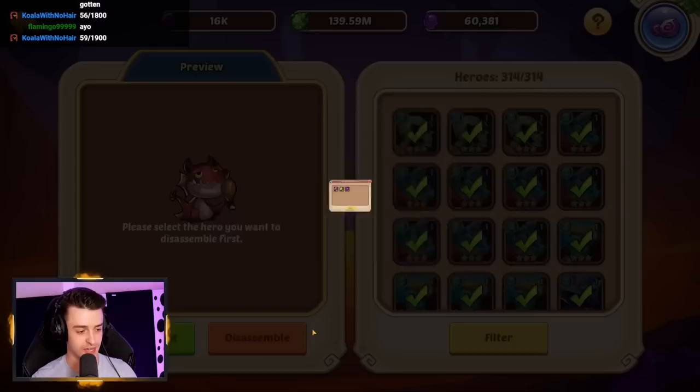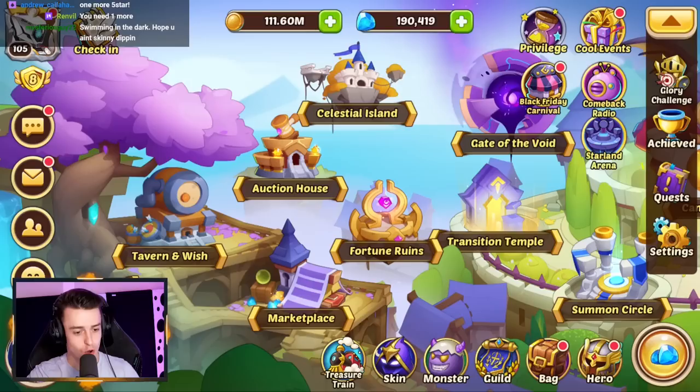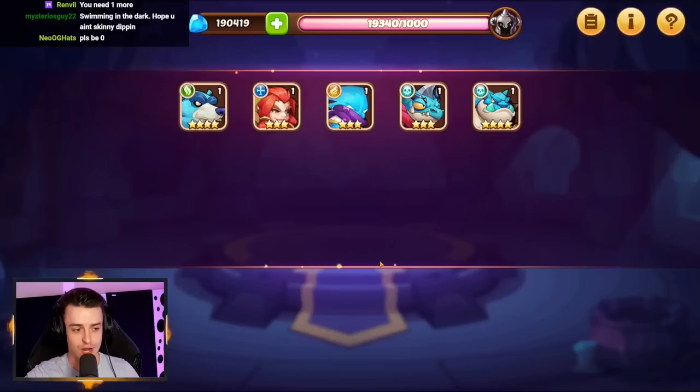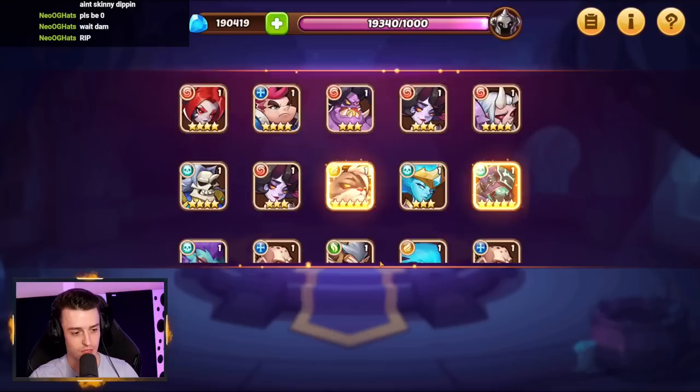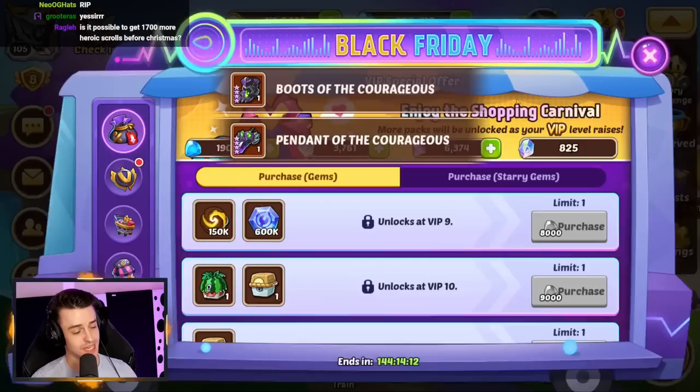Literally 100 summons left? 59 out of 60 — I need one more five-star hero. And we're guaranteed a Yorm at 60. Absolutely perfect. So if I get nothing else, Yorm Tum is coming at 50. There's a Dragon Slayer, there's a Yorm, there's a Walter. Perfect — exactly 2,000 summons and just over 60 of our heroes. That, my friends, is how you do a summon challenge.